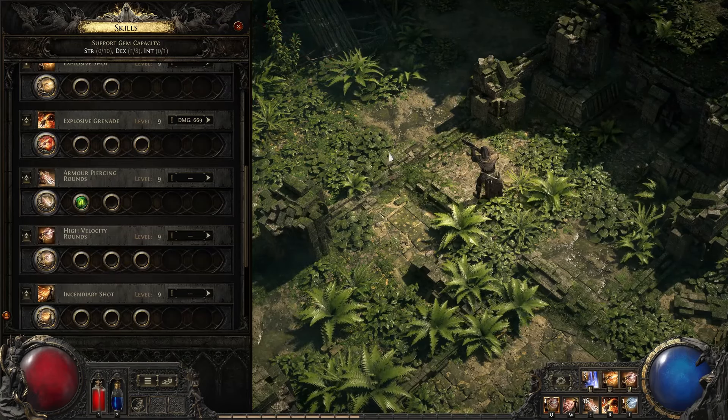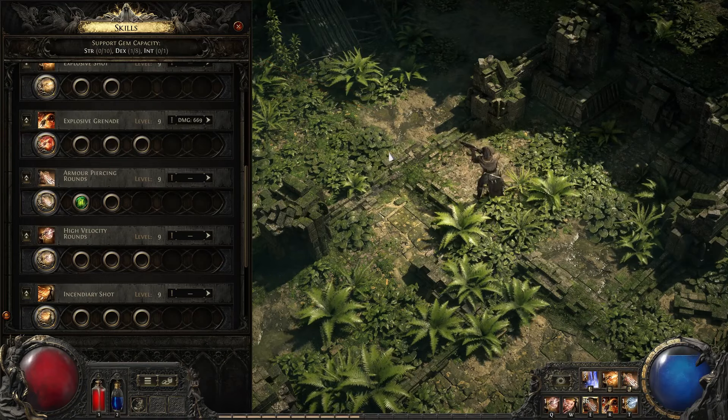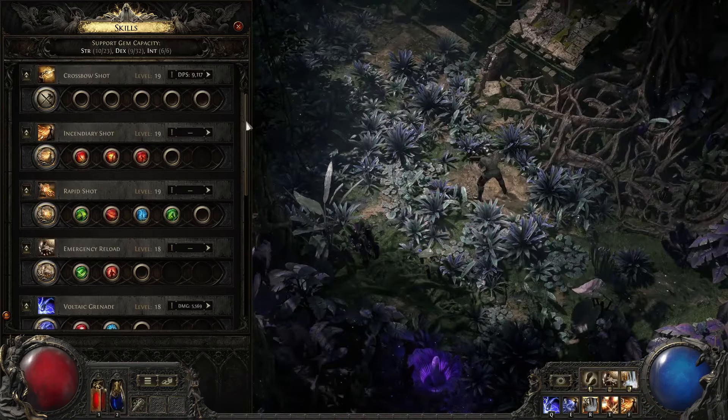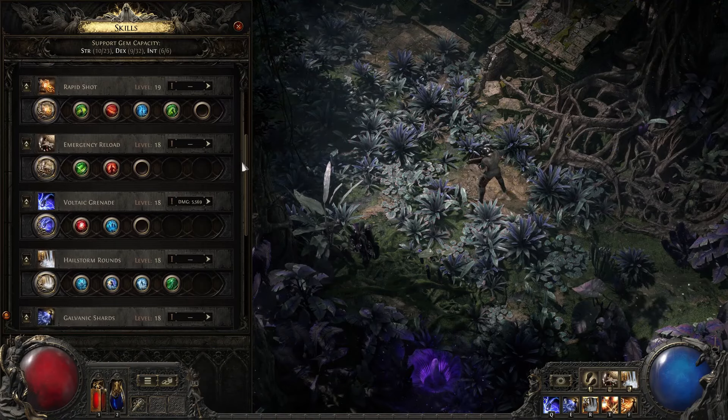Remember that you can only have one of each support gem on your character, so you will need to choose wisely which support gem will work better with each skill.